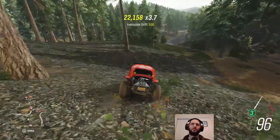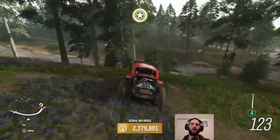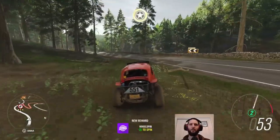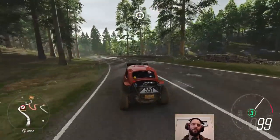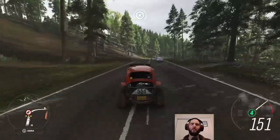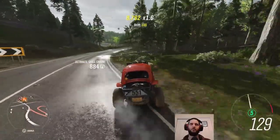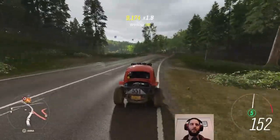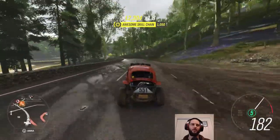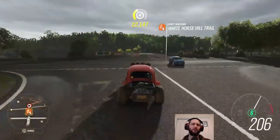So the next thing it wants us to do is win a cross-country race over by the castle, over by the beach. I don't want to do that just yet — I'll finish what I'm in the process of doing first. We also need to get a single star at a speed trap. There is a speed trap on the bridge up ahead, so we'll go zooming across that — I'm fairly sure we should be able to get at least one star.